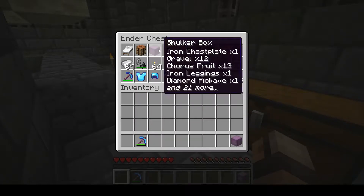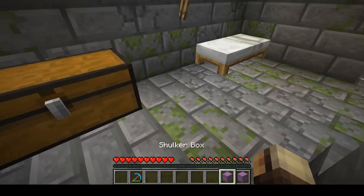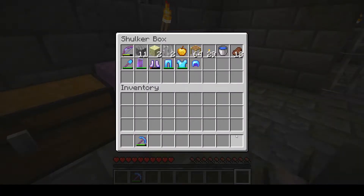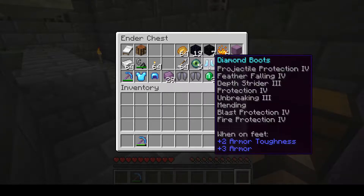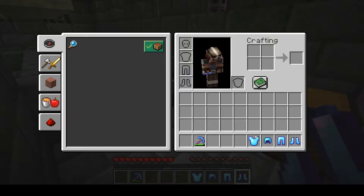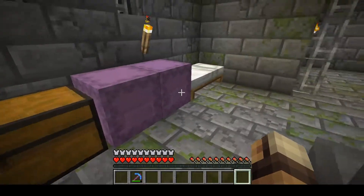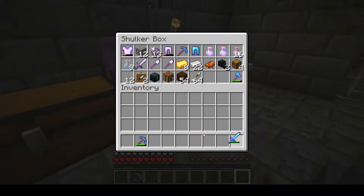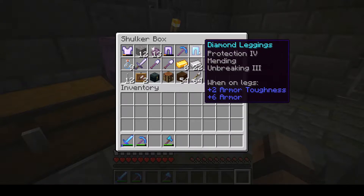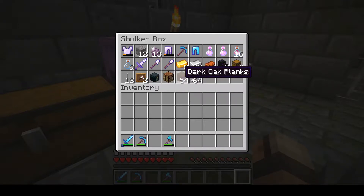I can just go ahead and grab these shulker boxes and our things. I might as well just put my god armor back on. I'll grab my tools, set my inventory the way it should be, and we will head back to Anthera.